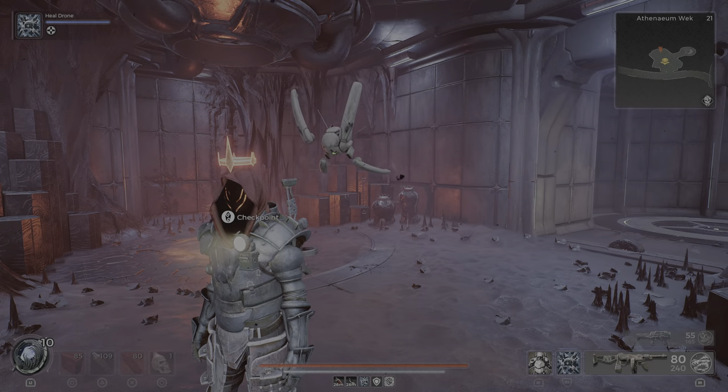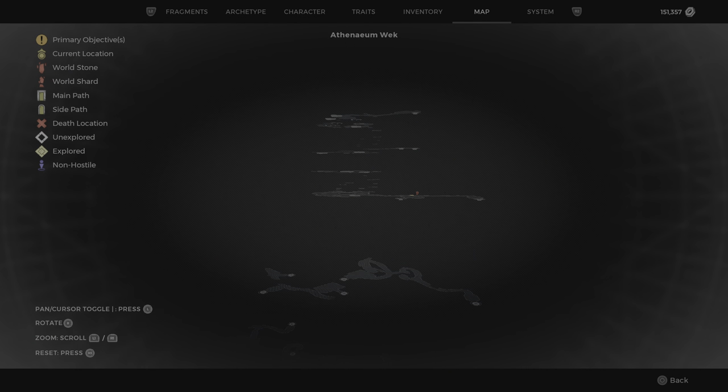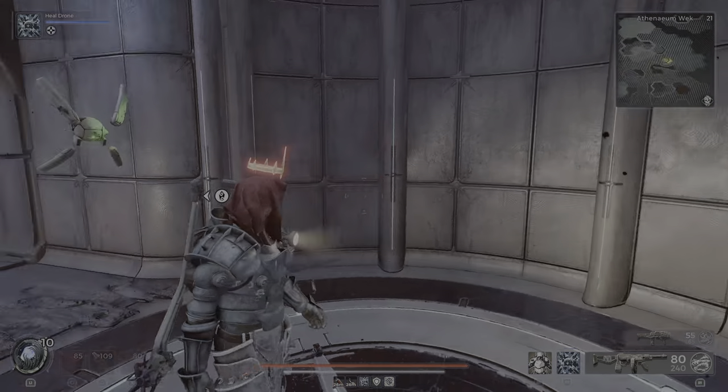Hey Travelers, it's LSD789 with another video. I'm at Atainem Wreck right now — it's a new side dungeon in the new DLC — and I want to show you where you can get the iron rod material for the shielded shot weapon mod.